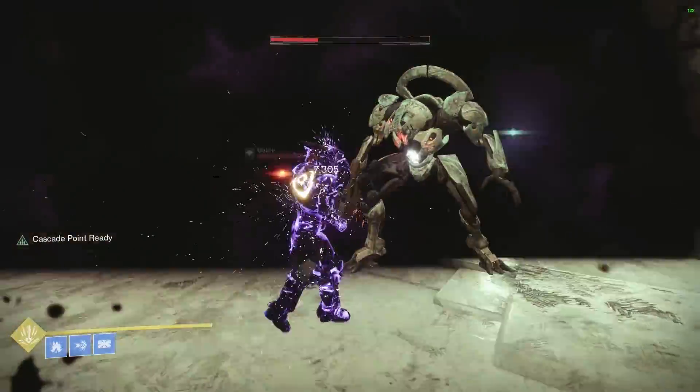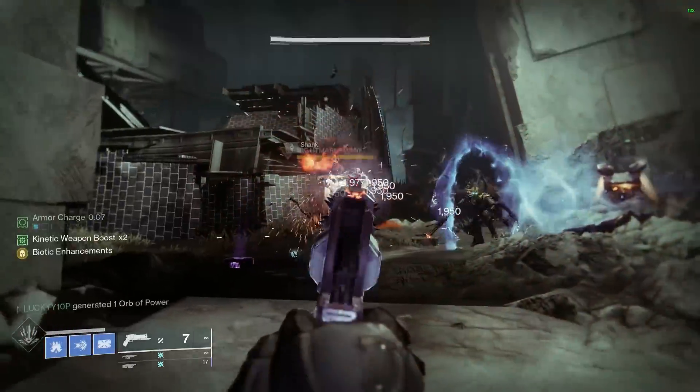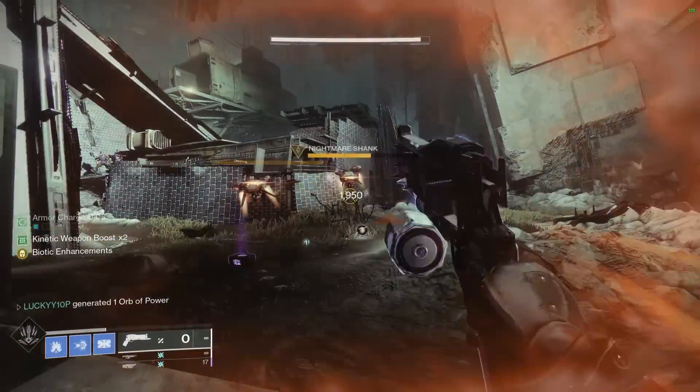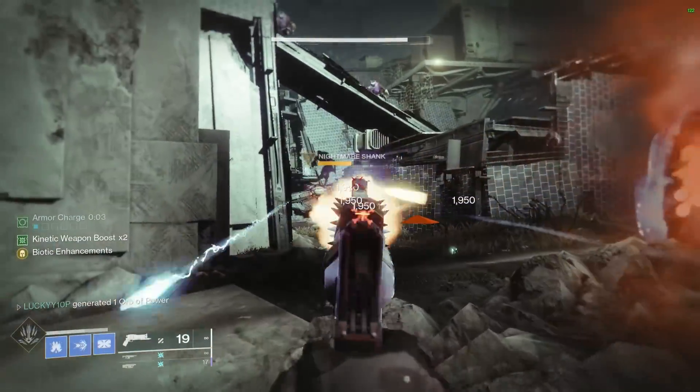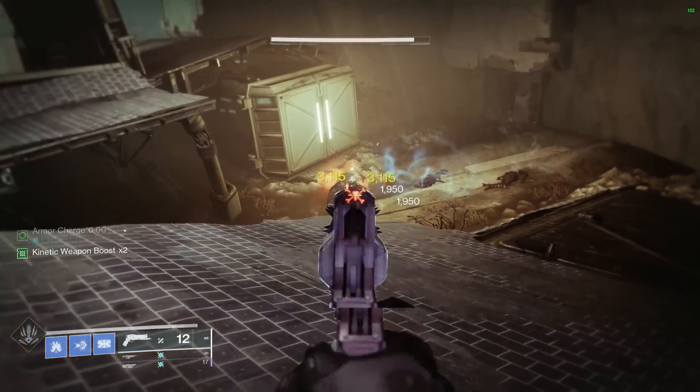The next exotic I need to mention is the Crimson. This thing has it all — health regen, no reload if you get add kills. It's already one of the best options in PvE when you need health regen or to survive, and after the buff goes live, it will be just that much better.